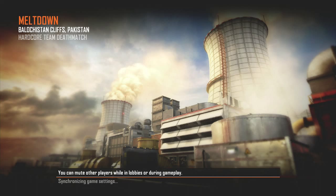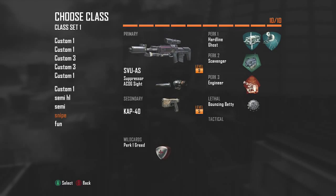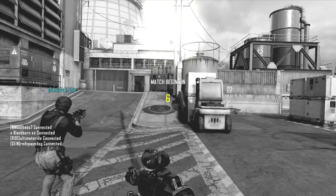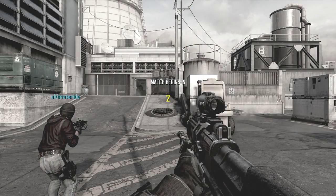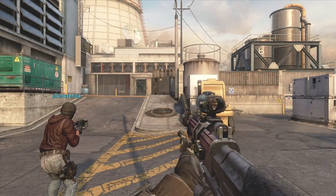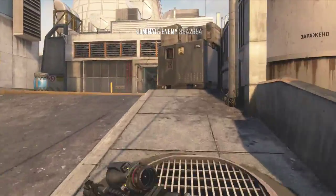Hey, this is Judging Waits bringing you some more Black Ops 2 gameplay. In this video, I wanted to talk all about perk ones — the blue perks: Flak Jacket, Ghost, Blind Eye, Hardline, and Lightweight. I want to look at these from the perspective of a hardcore player. So let's get right into these perks.